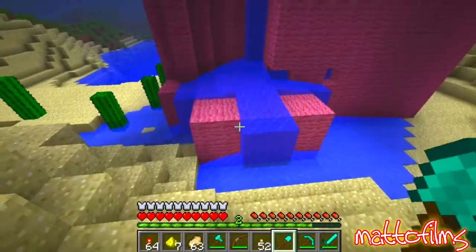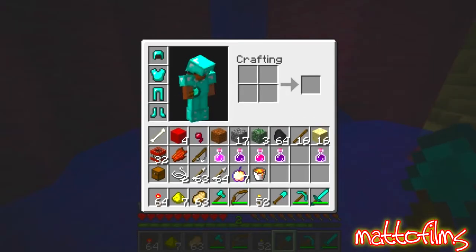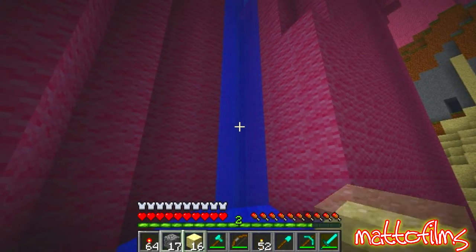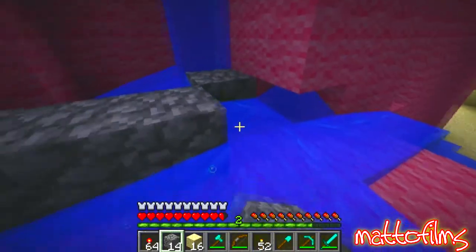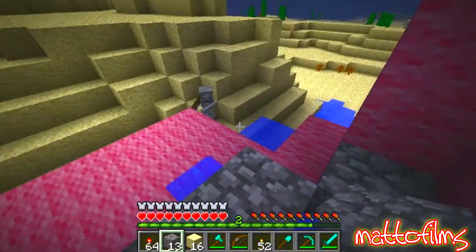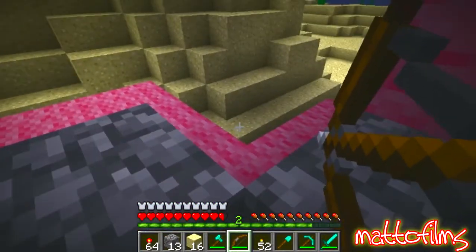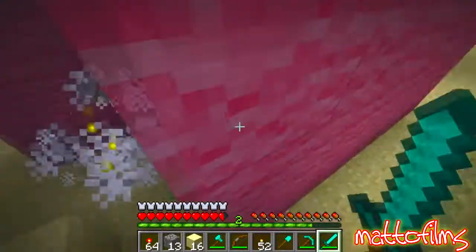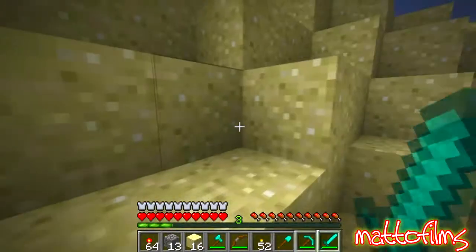There's some major things happening around there. First of all, maybe we want to stop this water flowing. Have I got blocks of any? I've got some of them. Let's see if we can't... Surprise attack! Because I reckon in here somewhere, we should get some torches going, because it's gonna get dark.